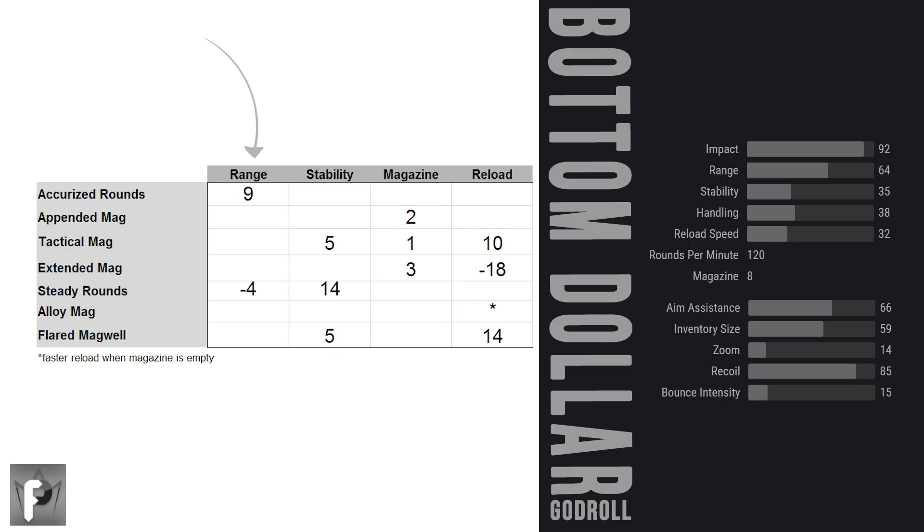Moving on to column 2, more range and more stability on the table, unless you really care about magazine size or reload speed, which personally I do not. I can always put a hand cannon reloader armor mod on, and not as easy to do if you want range or stability. If you're interested in having a bigger mag, appended, tactical, or extended are all available. I say just go with the backup mag weapon mod — that'll take your mag up to 12.